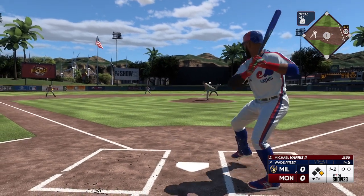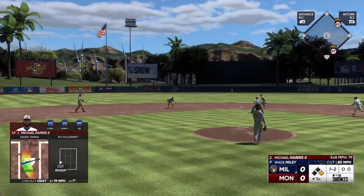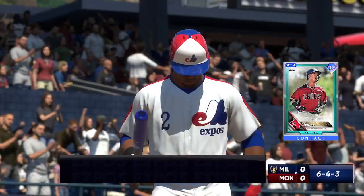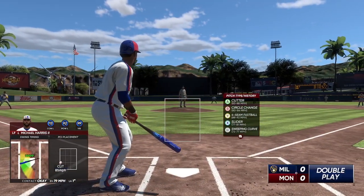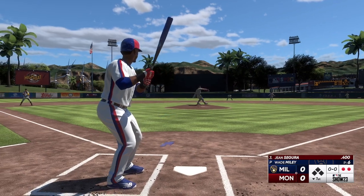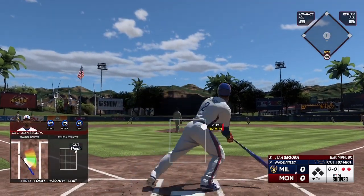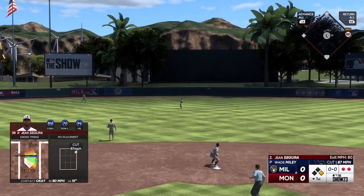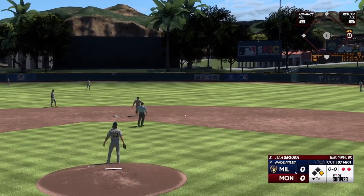And now it's one and two. Ground ball left side — could be two! Over to second for one — double play! That was some defensive wizardry. Got what he was looking for on the mound right there, and his infielders took care of business. Pretty textbook execution between short and second to turn that into two outs. And that'll get down for a base hit, extending the inning.